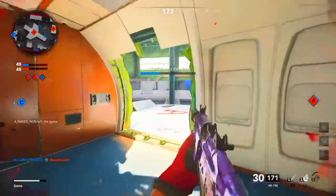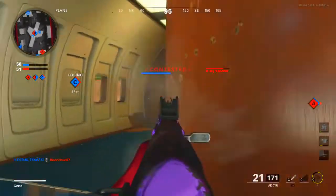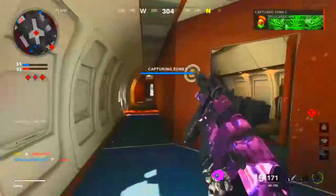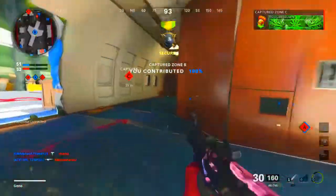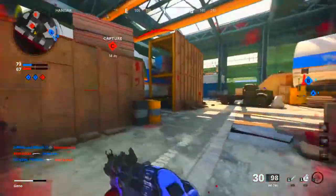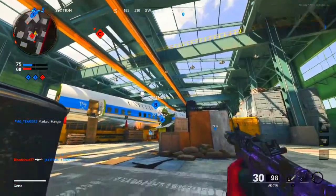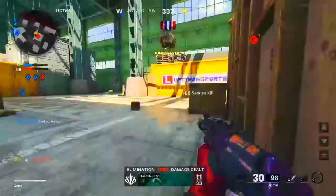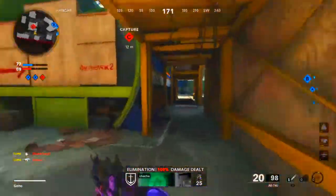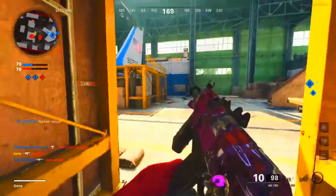Securing B — since I had Flak Jacket I probably would have survived that anyway. They're dominating us, so I'm going to have to help my teammates here. Nice, nice, nice — good kills.